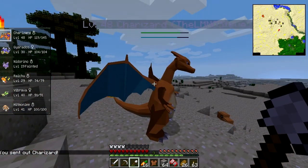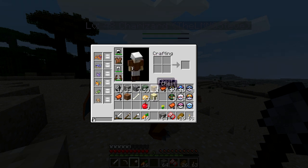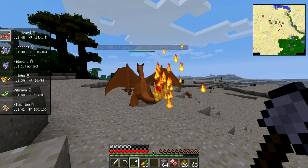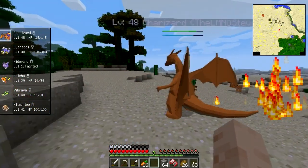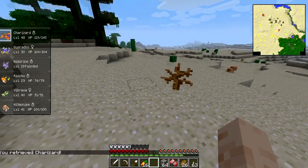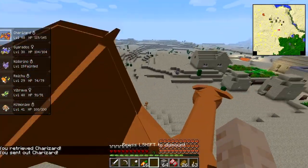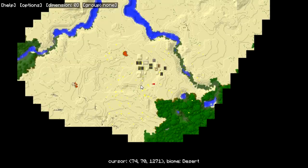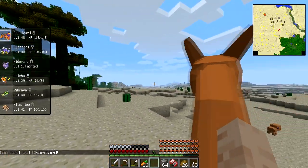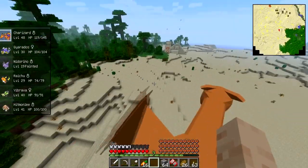Let's check our inventory — it's not as full as I thought it was. I don't know where I picked up that leather tunic, but might as well use it. Charizard, you're hurt a little bit. I'm trying to get on you — there we go. Okay, we need to go to the left. Oh look at that! There's a temple right there! Sweet!